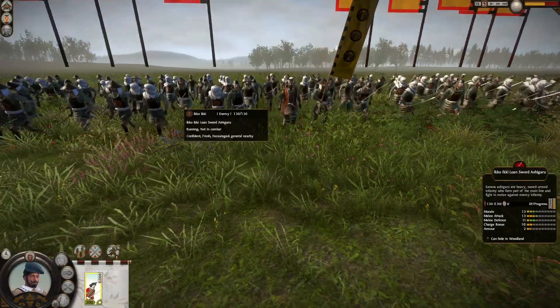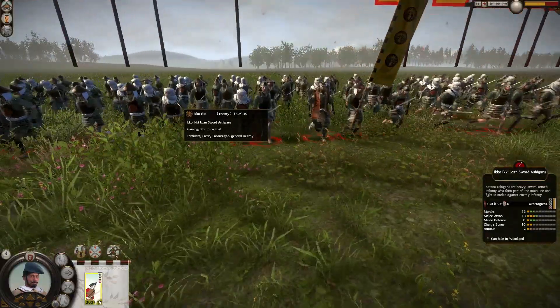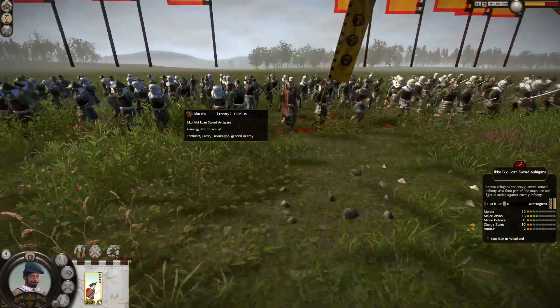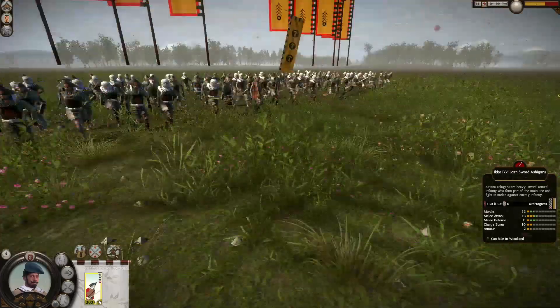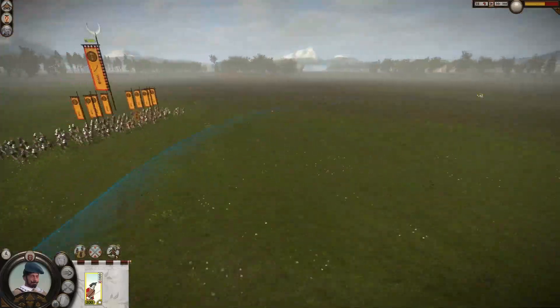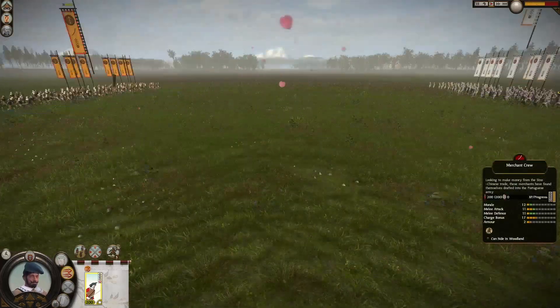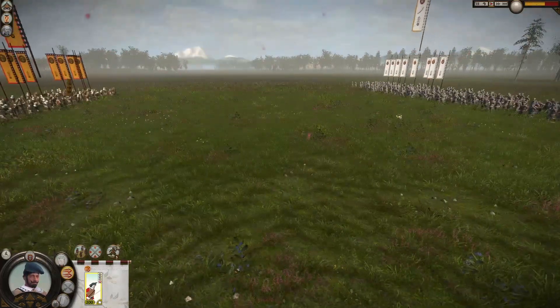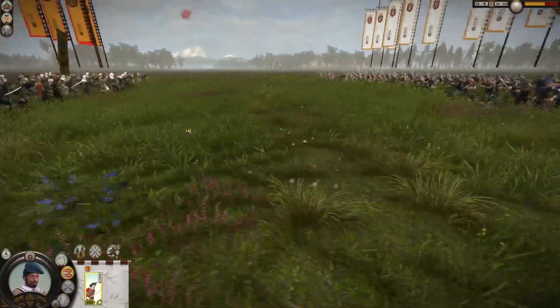Welcome to the third fight of the episode. This time both units are fully upgraded. The Ikoiki Lonesword Ashigaru now have 13 morale, 13 melee attack, and 11 melee defense — still a bit better than our merchant crew, but we have 70 soldiers over them: 200 to 130. Let's see what happens, because the last fight was just a charge and they broke. That's what happens when you fight using low-end units.